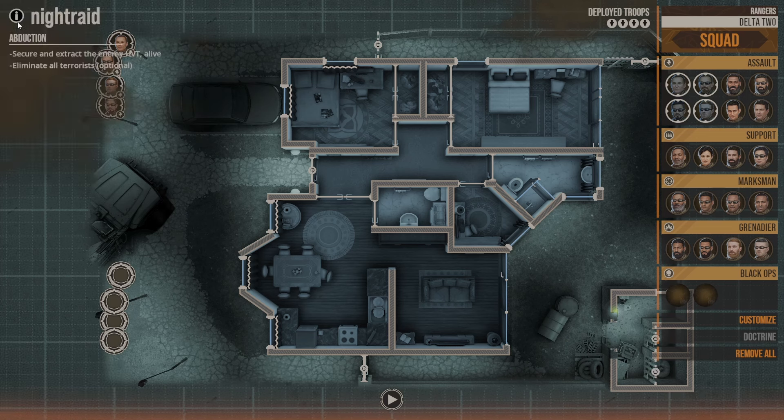Alright everyone, welcome back to another video of Door Kickers 2. Today we're playing the mission called Night Raid. It is an abduction mission. It says secure and extract the enemy HVT alive. Eliminate all terrorists is an optional objective.